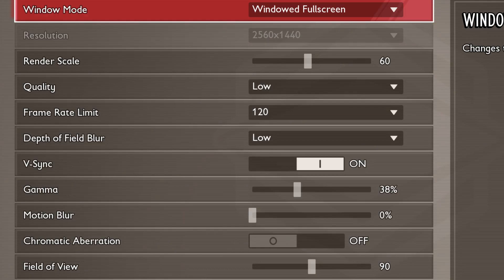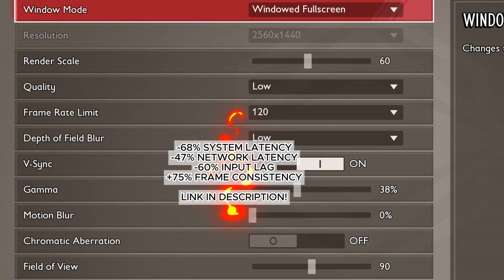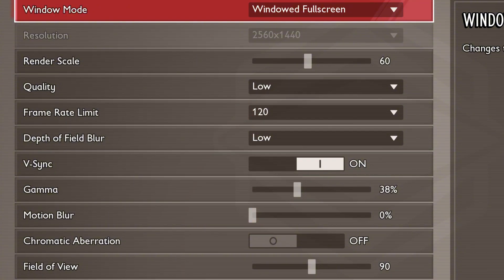Chromatic aberration should be turned off. This visual effect can create a fringe of color around objects, and disabling it can make the image appear sharper.